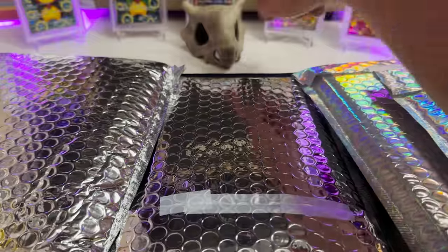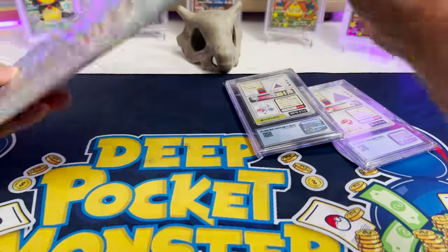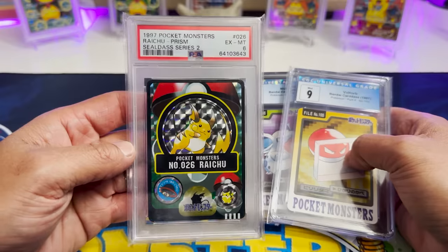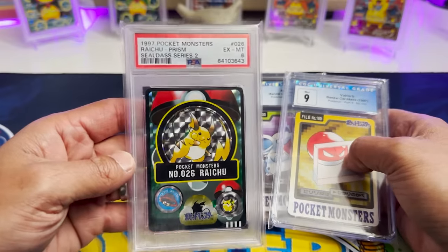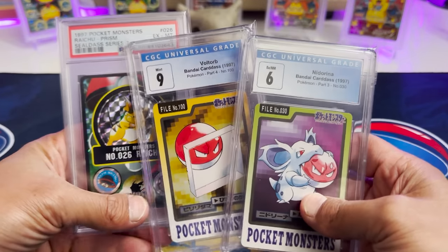A little Cubone luck. Let's start with this one here — it's plasticky. We got some CGC stuff. I do not have any of these. That is awesome. Look at that Raichu — an EX Mint 6 Raichu Prism from 1997. Not Pokemon, but Pocket Monsters, because Pocket Monsters. That's what I'm talking about. And these are really cool — this is like pre-dating the 1999 base set Pokemon stuff.